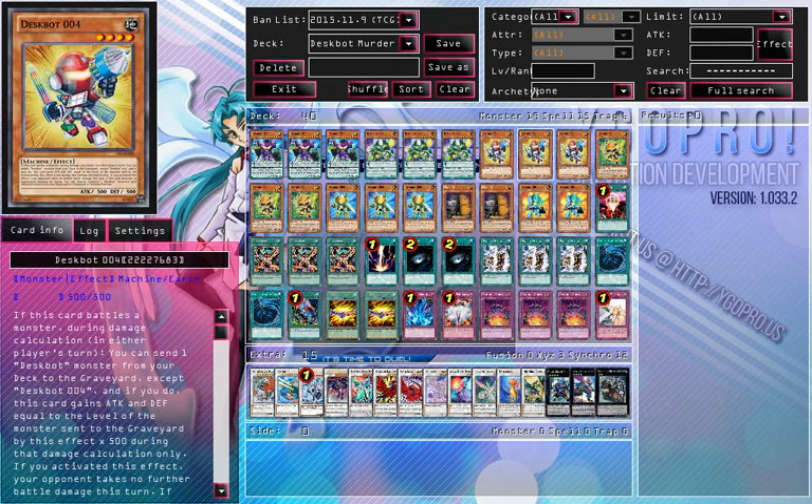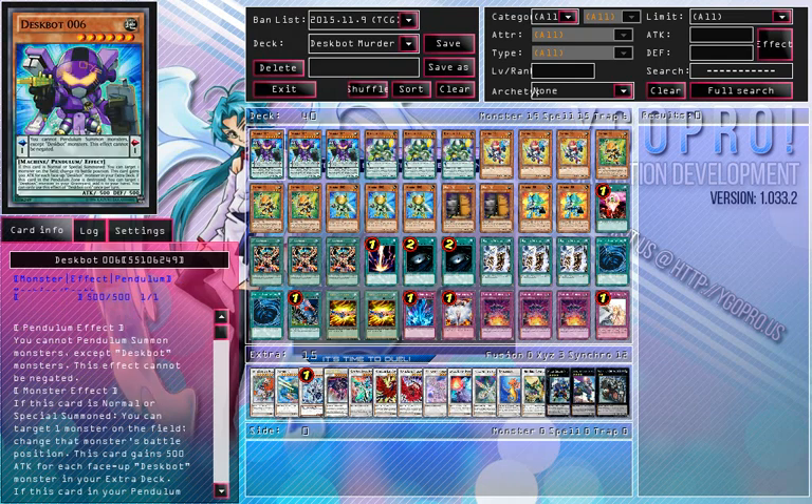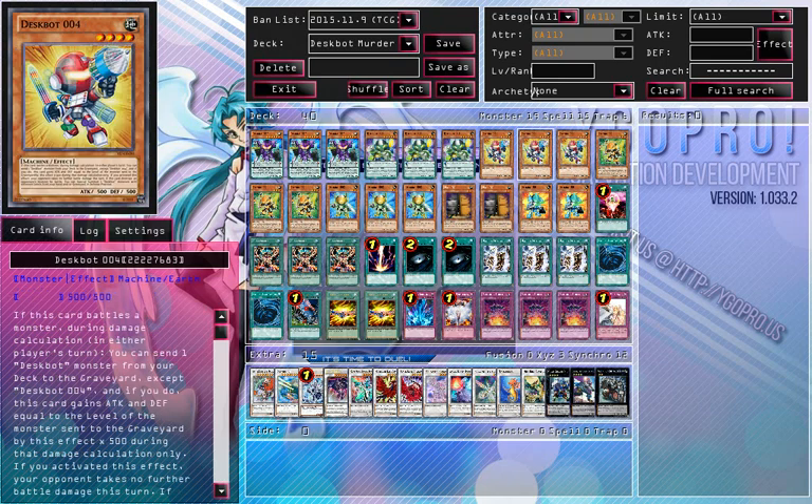Then we have triple Despot 4, the big beatstick. No longer towers out because there's no Towers — thank God. It can be a Sky Base out if they actually try to do Sky Base. Despot 4 can run over anything to a certain extent, and can mill your Despots. It also switches a monster when it destroys a monster by battle, and it gains 500 attack for each level of that monster you sent to the graveyard. So sending a level 6 increases the attack by 3,000, making it 3,500 — enough to beat over Leo. But your opponent doesn't take any damage that turn, so that's Despot 4's flaw — you can't go for your OTK that turn, but it sets up for the second turn.